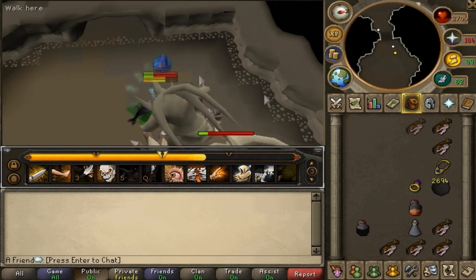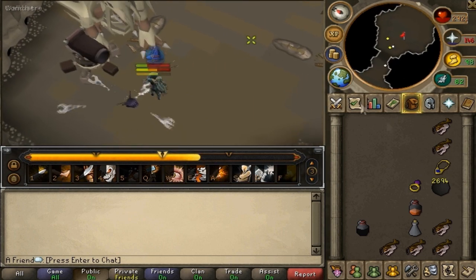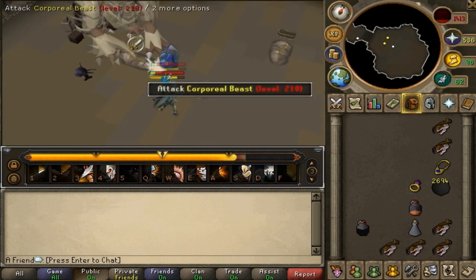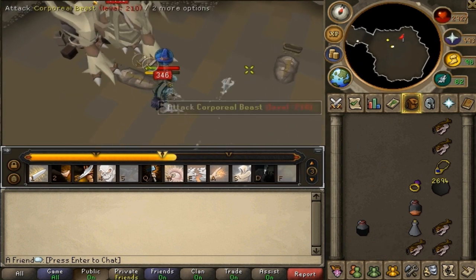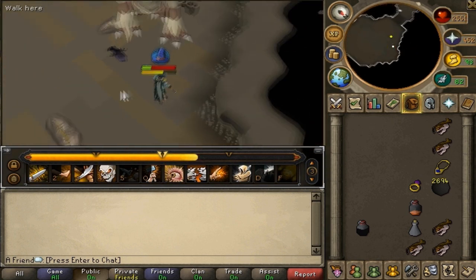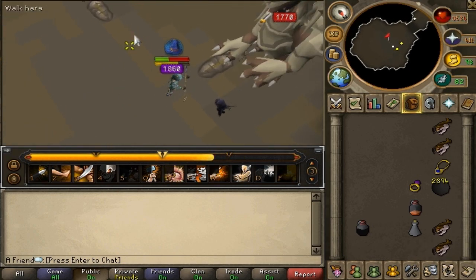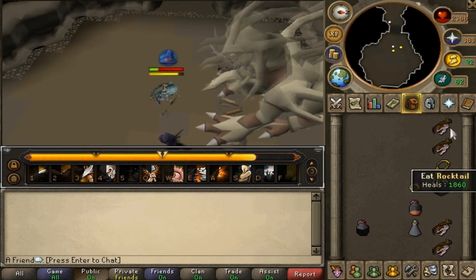But if you don't have a shield and you're using the Zamorakian spear, it's kind of hard. It takes about five minutes to solo, which is fast, but Corporal Beast just hits you non-stop. Your gonodermic armor no longer has the absorb — they removed it — so you're basically just getting hit all the time.